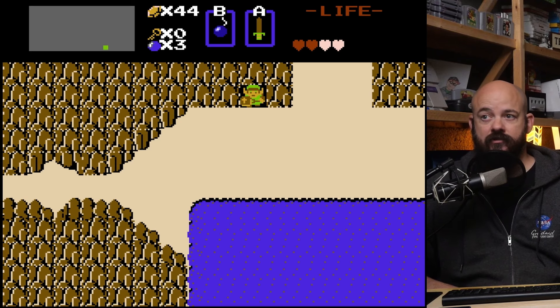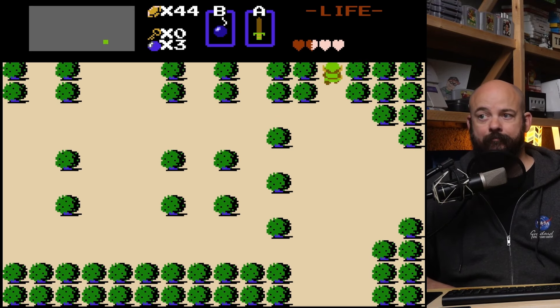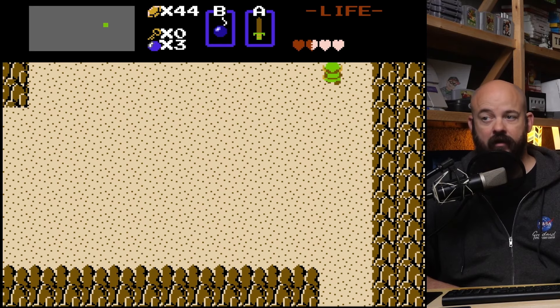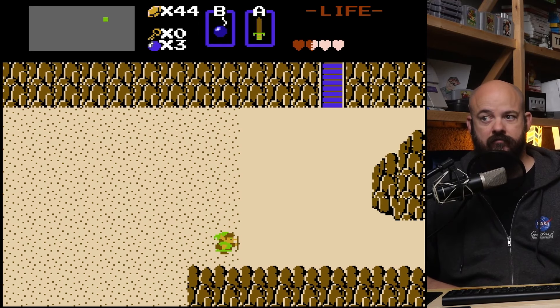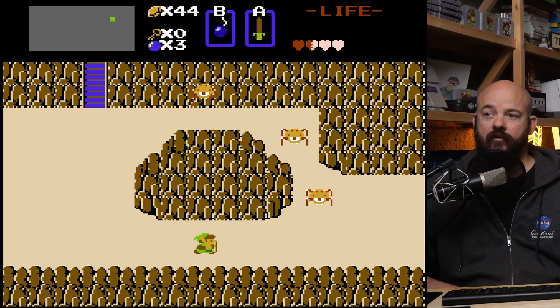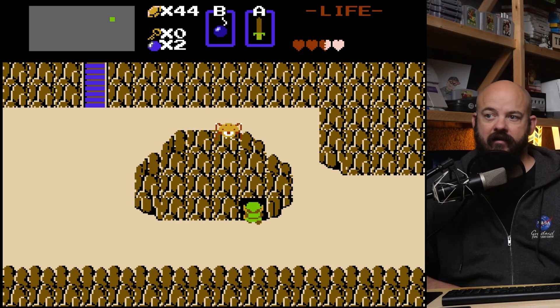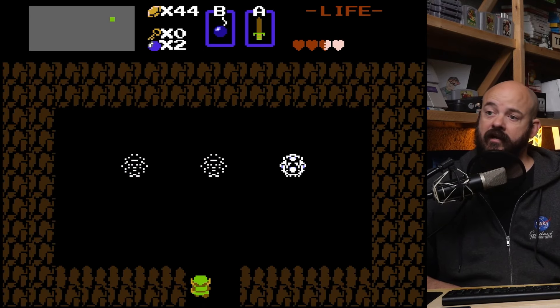Now from this screen, to go get another one, we're going to want to go up, up, up, up, another up, then turn right, and place a bomb at this rock — you're going to want to do it in the bottom right corner here. Go inside the hidden cave and you can get your second heart container.